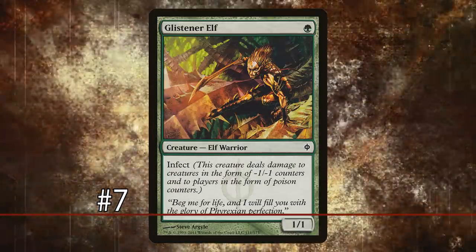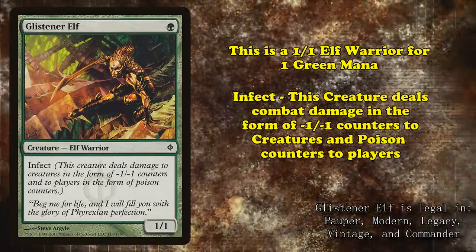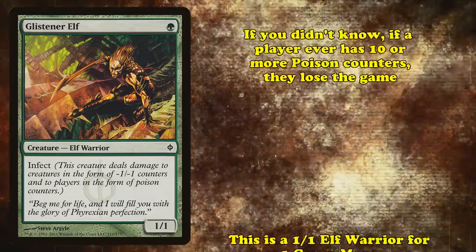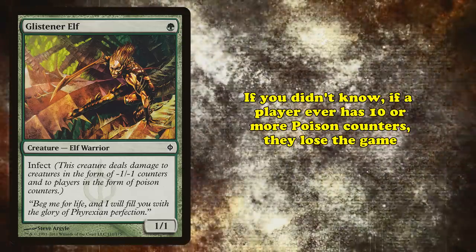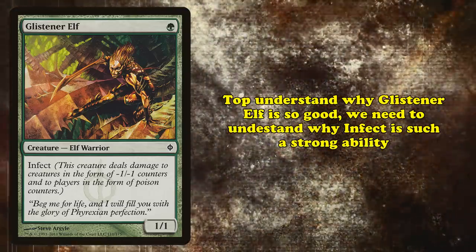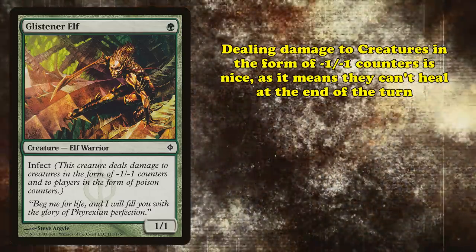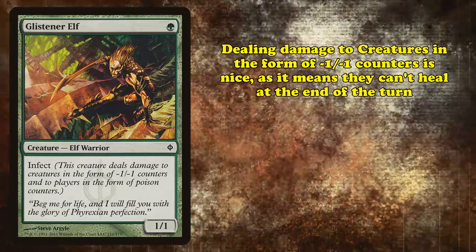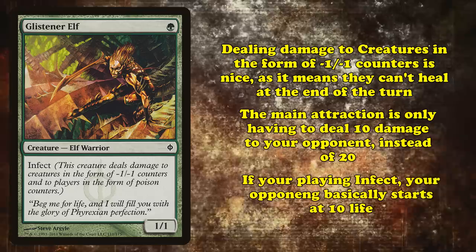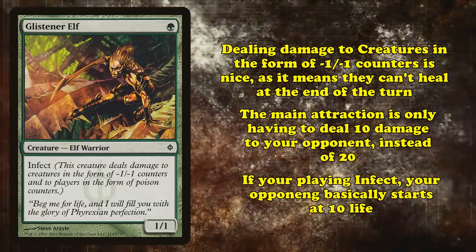And at number 7, we have Glistener Elf. This is a 1-1 Elf Warrior with a mana cost of 1 green with Infect, which means that it deals damage to creatures in the form of -1/-1 counters, and to players in the form of poison counters. If a player ever gets 10 poison counters, they lose the game. To understand why Glistener Elf is such a good card, we need to explain why Infect is such a strong keyword. Dealing damage in the form of -1/-1 counters is nice, as it basically means the damage doesn't go away at the end of the turn, but the main attraction is only having to deal 10 damage to your opponent to win.